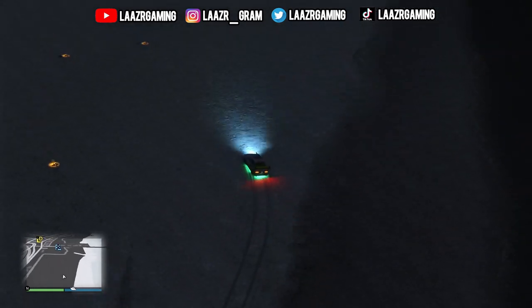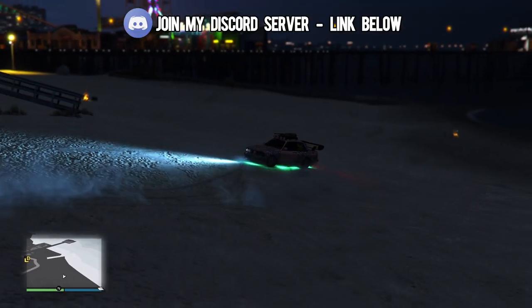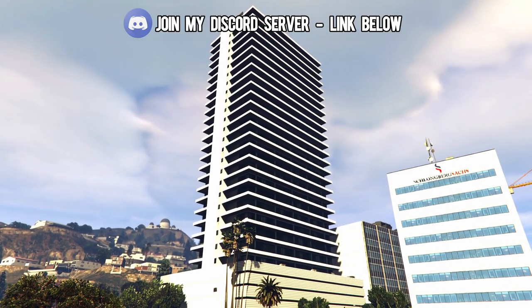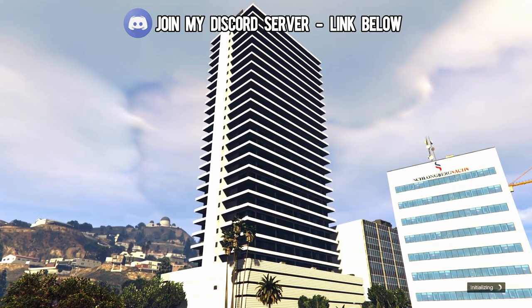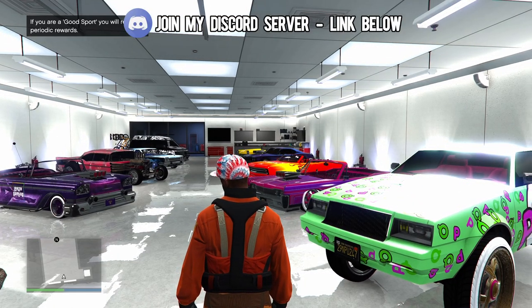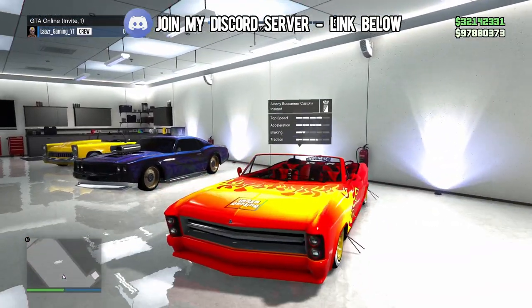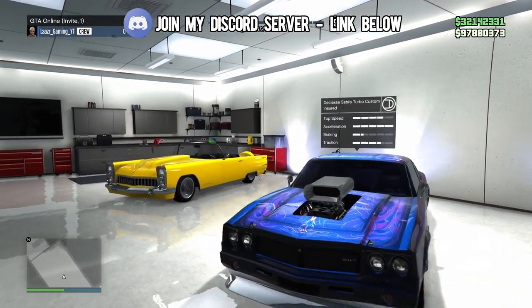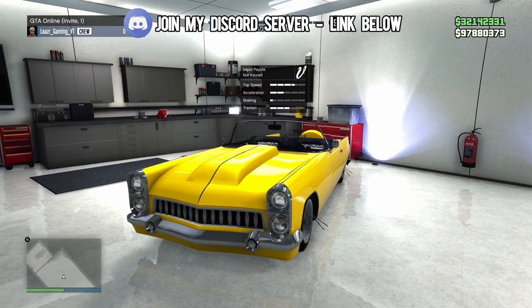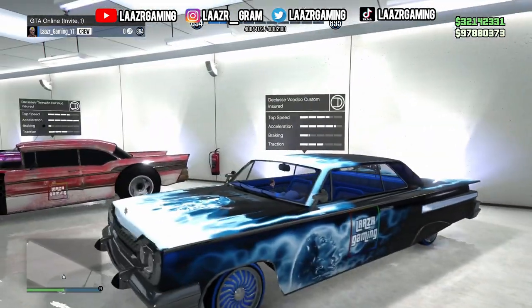Rockstar Games have confirmed that this bug is very real. So if you guys haven't already, what you want to do is sign into GTA 5 Online, go into an invite-only session, simply head over to all of your garages, and press down on your D-pad to quickly check on top of your cars to see if they are insured or not. You can take them over to the auto shop where you can insure them for free. However, if you take them to LS Customs and they have a ton of mods on them, the insurance is going to cost a ton per vehicle. So you're better off leaving it and waiting until Rockstar Games addresses and fixes this bug.